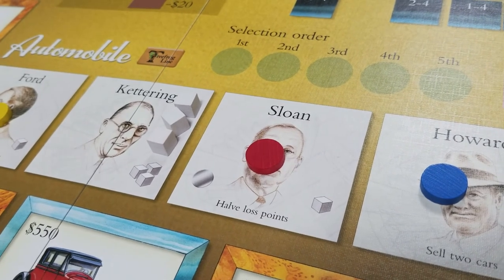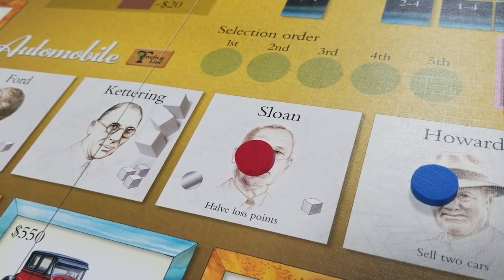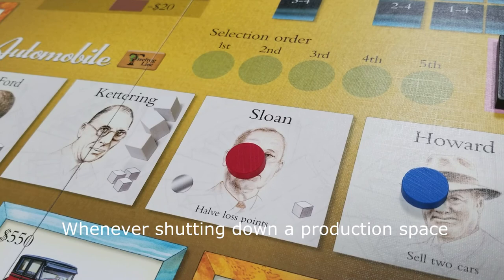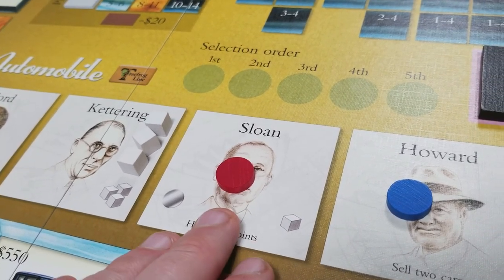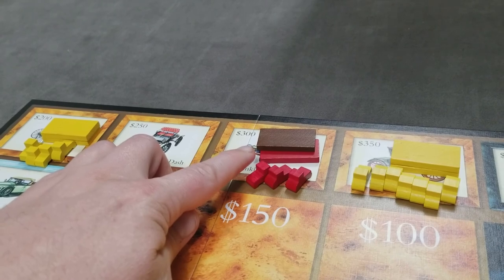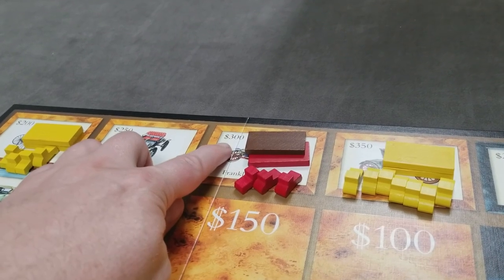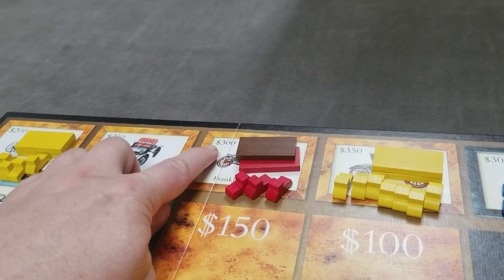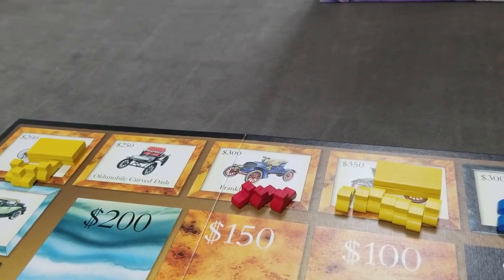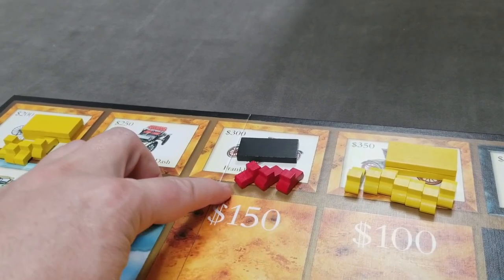Next is the red player. One of the other actions you can take on your turn is to shut down an entire production space. You would receive your factory values back less $100 for each factory, and you're also able to discard half of your lost cubes (rounded up). The red player wants to shut down this production space — they'd get $400 back for the parts factory ($500 minus $100) and $200 back for the regular factory ($300 minus $100). They take both factories off the board and put a closed factory marker on that spot. Any cars produced on that spot get to remain.